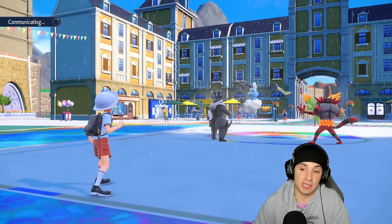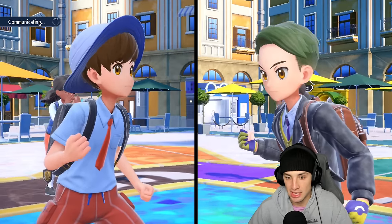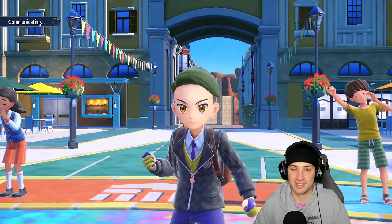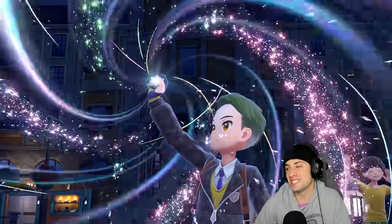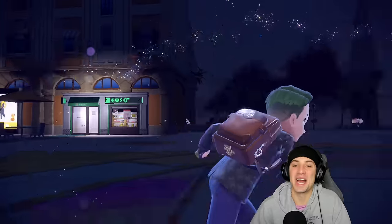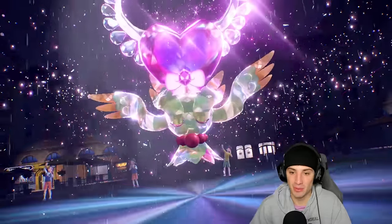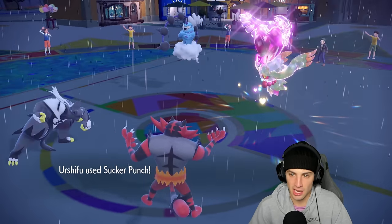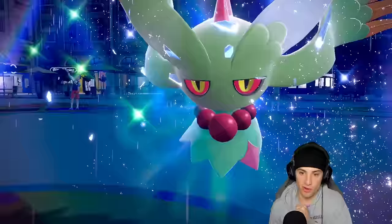I'm Faking Out the Flutter Mane slot — a Ghost type — just in case they Terastallize. This thing is a massive threat. I'm choosing Sucker Punch and I actually hope they go Fairy type at this point. The Fake Out lands on Flutter Mane, and then Sucker Punch is still able to KO. Beautiful! Flutter Mane is gone — get it out of here!